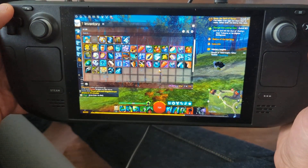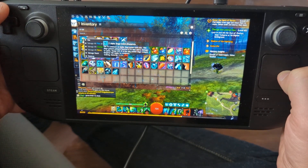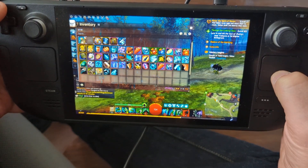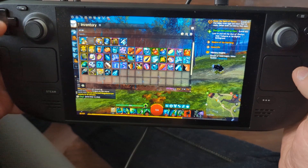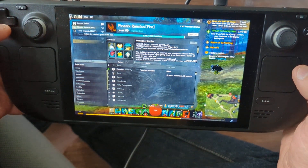The D-pad is assigned to various menus — I have my inventory, I can right click with a double tap or left click with a press, and then I have my character, friends list, and guild.